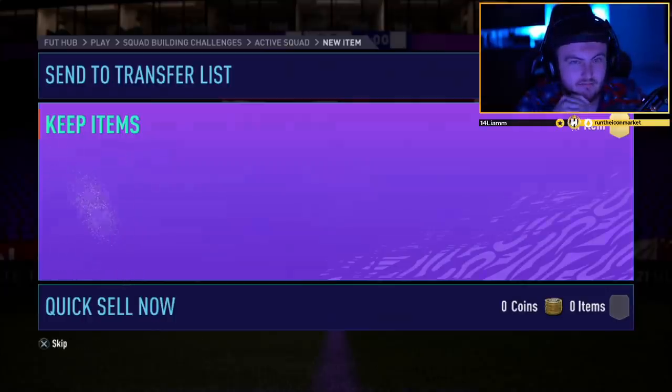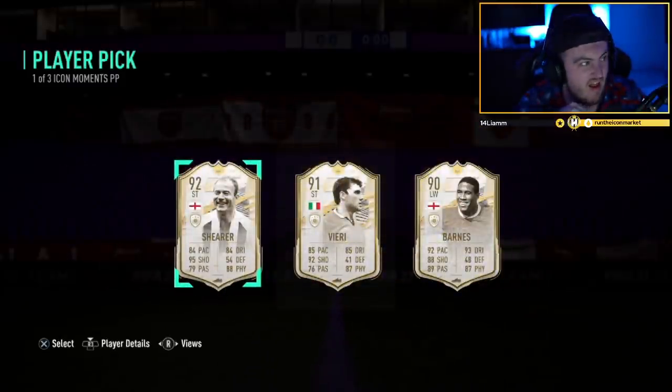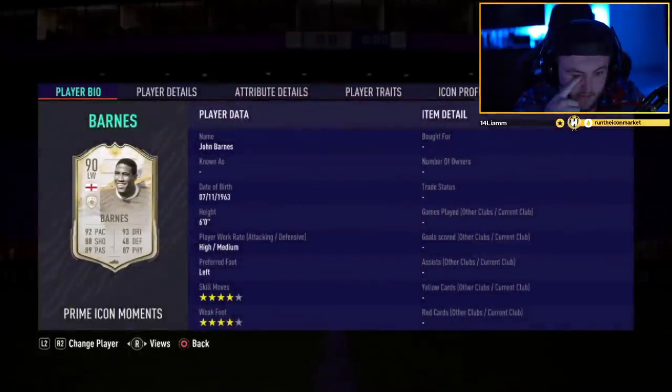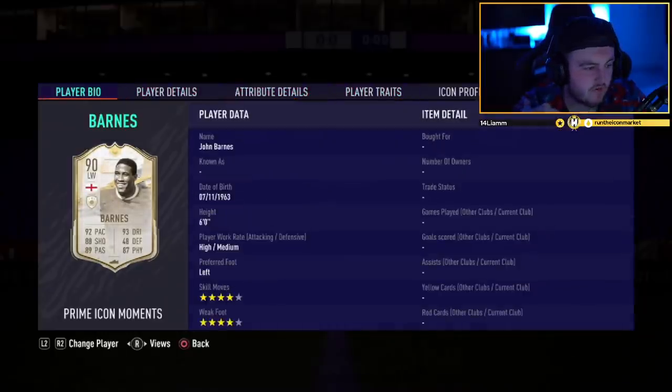What are we saying EA - for 10 tokens, bro, that might be like the worst. I wouldn't even be happy if you could take all three of them, let alone having to pick one of them. I think the closest one to being usable is probably Moments Barns - four star, four star, high medium. You can literally get a TOTS for 45k that is better, man.